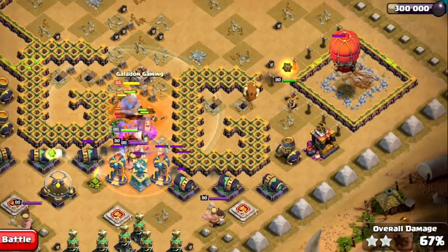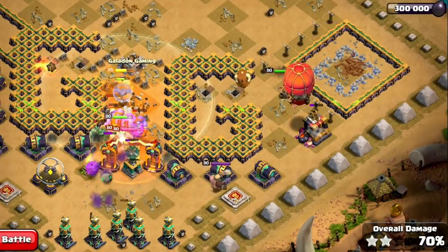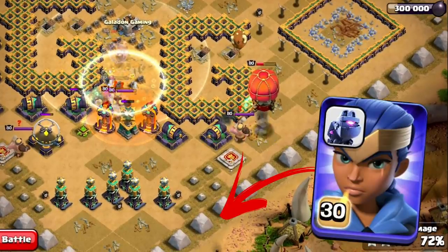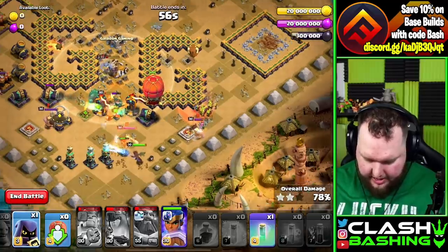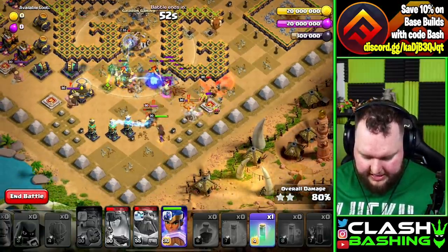Let's poison these kings over here — there's a bunch of kings over here, we're going to poison those guys just to help out a little bit. We can even throw in an invis here if needed. We're going to throw in our royal champion here and then throw in a skeleton spell right through there. The final headhunter is going to come in here with the royal champion to help out on this king.